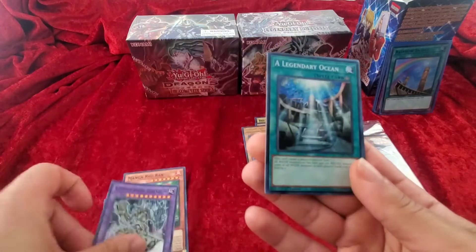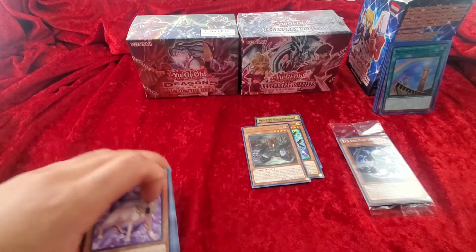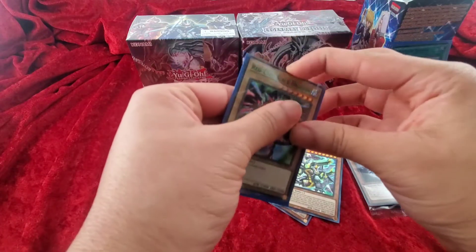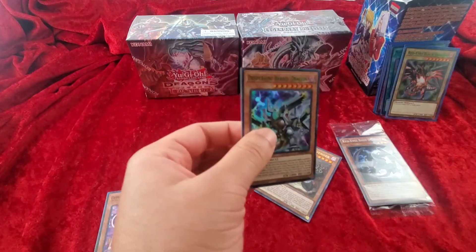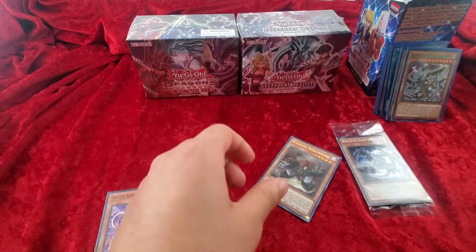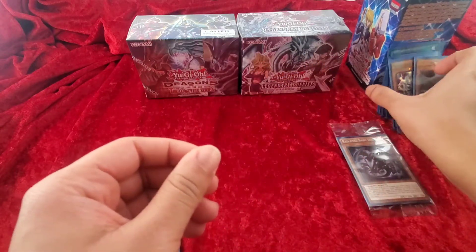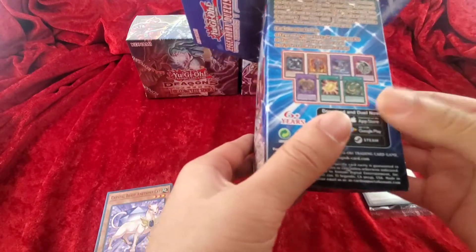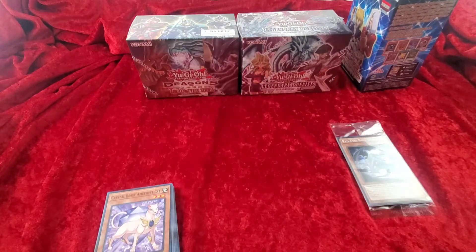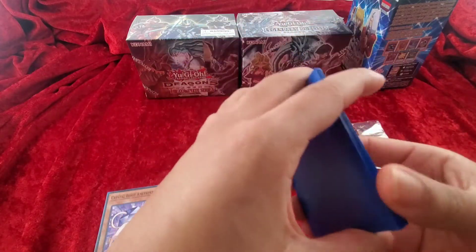Also: Ultimate Ancient Gear Golem, Legendary Ocean, Rainbow Reflection, Rainbow Path, and Crystal Beast Amethyst Cat as our last card. People either like this rarity or they don't. What was really cool about this set are the secret rares — those were very expensive cards, and the fact that they were reprinted means if you haven't gotten them, I'd highly advise you to get them. Ancient Gear Fusion was like a forty dollar card and now it's two or three dollars — that's just crazy. So far so good with our Legendary Season One pulls.